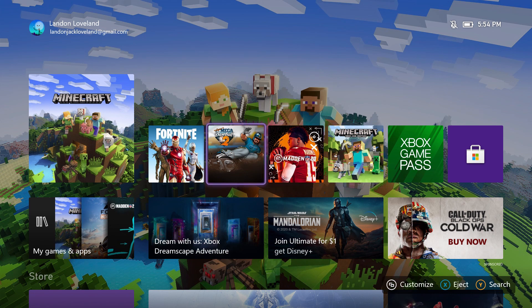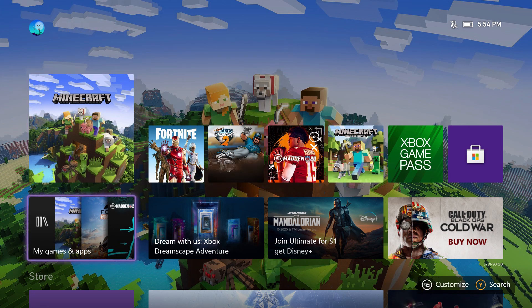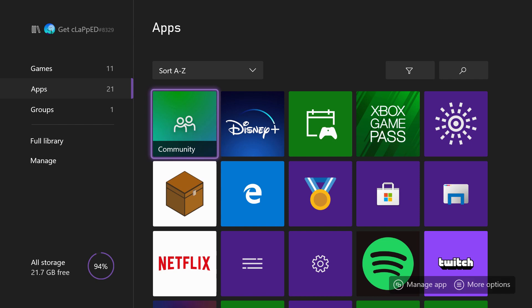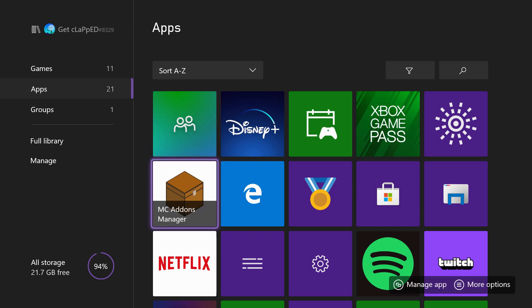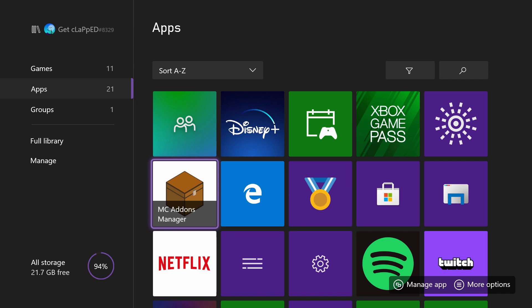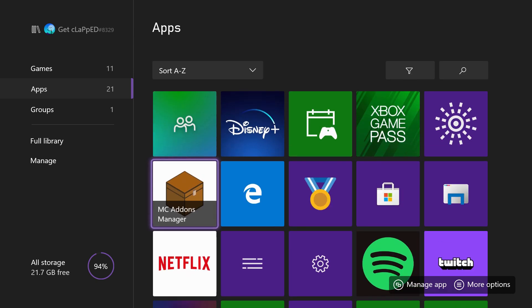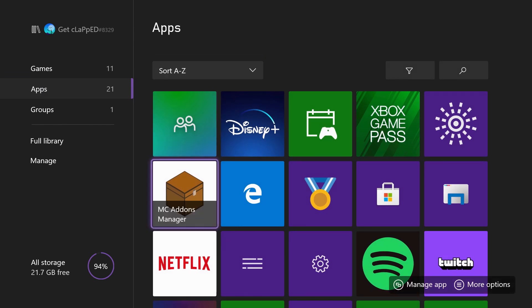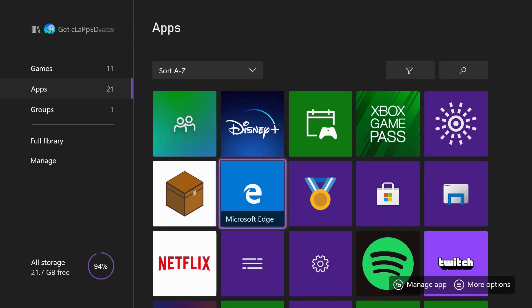You're gonna want normal Minecraft, not Xbox One Edition, if you want this skin. The first thing we're going to do is go to My Games and Apps, go down to Apps, and you're gonna want to download Make Add-ons Manager. It's free, doesn't cost money, and that's pretty much all you're gonna need for this.